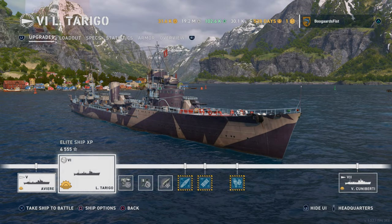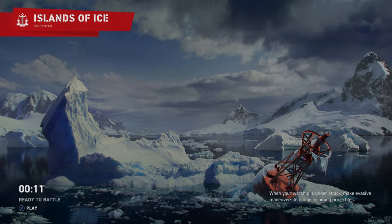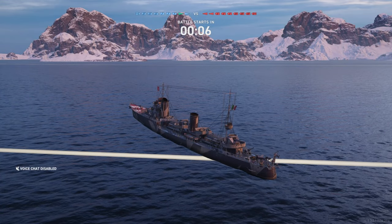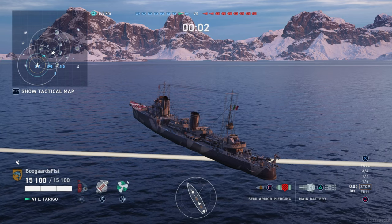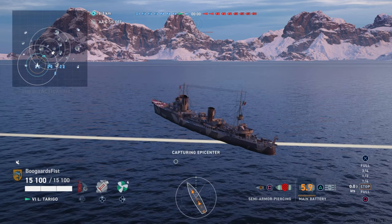That's the build I got for the Pablo - the tier 7 Yolo Emilio. That build really works well in that. Basically you use the smokes and speed boost to get close to hopefully multiple battleships and you just nuke them point-blank range with your super strong torps.